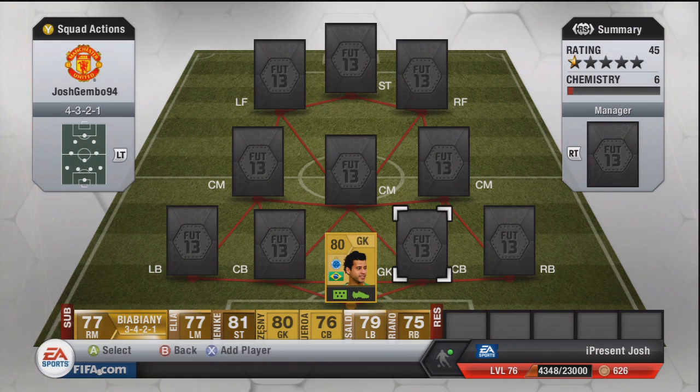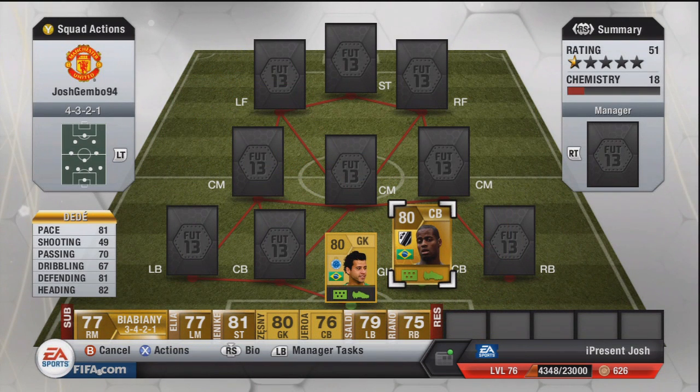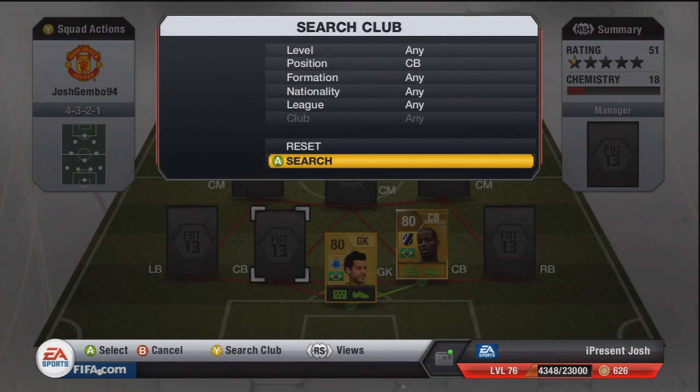Moving on to the center backs — the first one is a big daddy, absolute tank. He has 81 pace, 81 defending, and 82 heading, costing around 8k. I bought this team last week so I'm not sure on current prices, but I imagine they've gone down a couple of k. Six foot four tall, great player — do like him a lot as just an absolute tank.